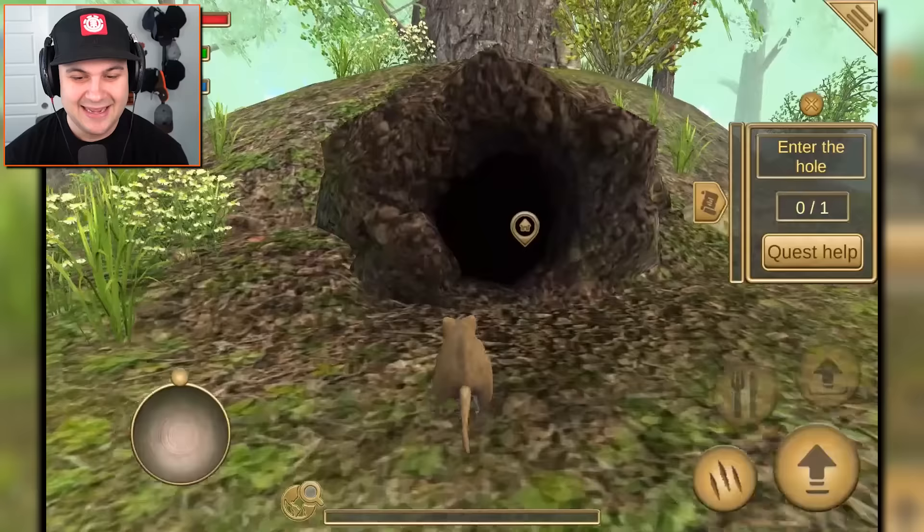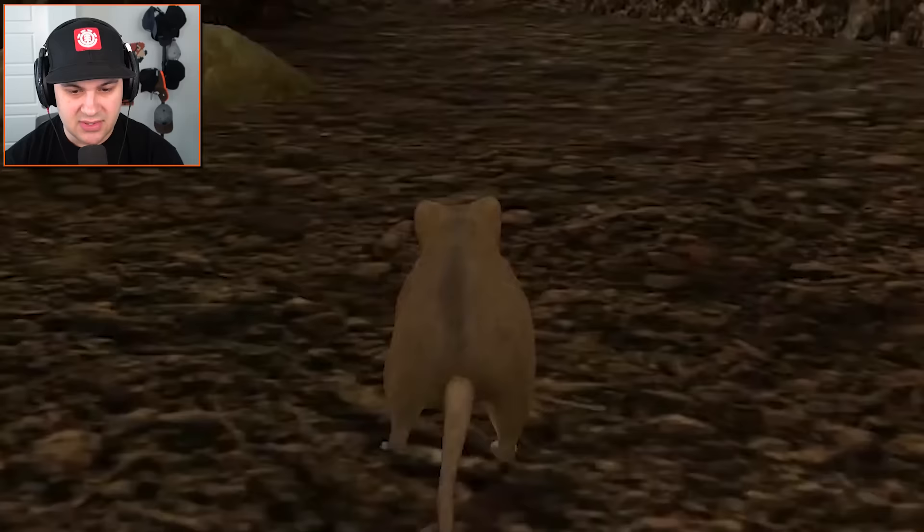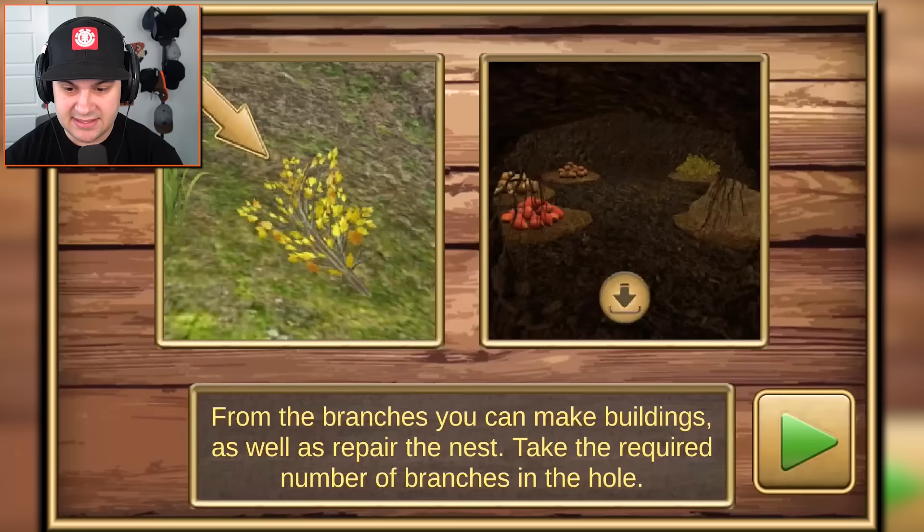Enter the hole — I can do that. Oh my gosh, he's so fast! I was not realizing my mouse legs were going to be so fast. Do I have like a little den? Oh my gosh, I have a little den. Man, this is awesome. Collect branches. Okay, I think I can handle that. Build a nest? What? Okay, hold on.